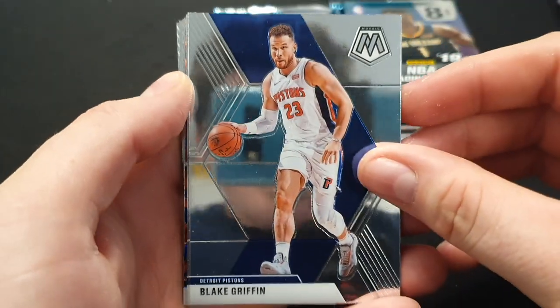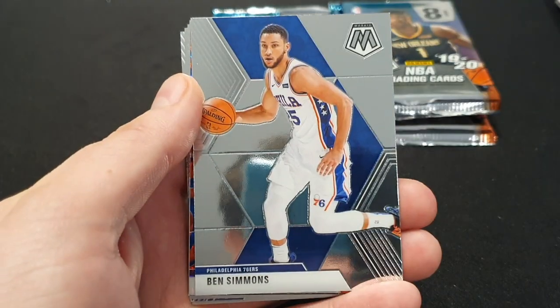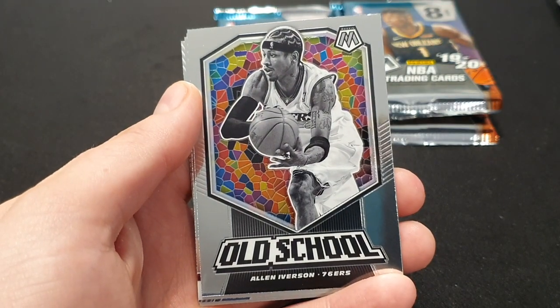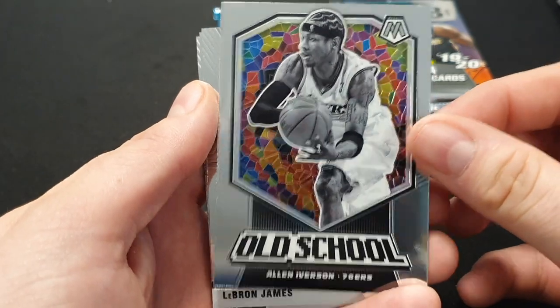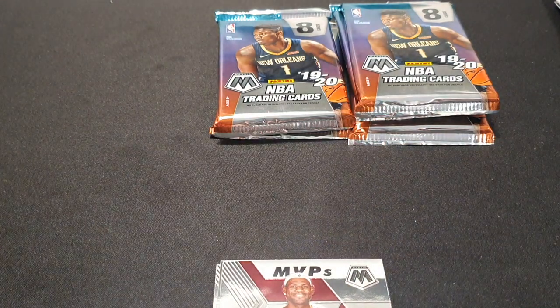Next up we've got Blake Griffin, Jeremiah Grant, Ben Simmons, Dwight Howard, Blue Reactive — nice. Old school Allen Iverson — I love the design on the back, really nice. MVP of LeBron — nice. I'll be sleeving most of these because there are some great pulls in this.